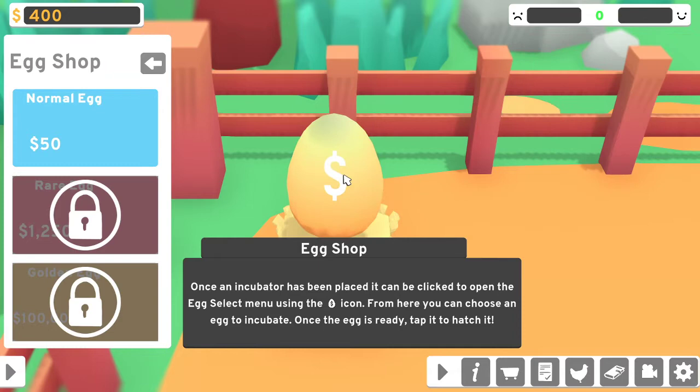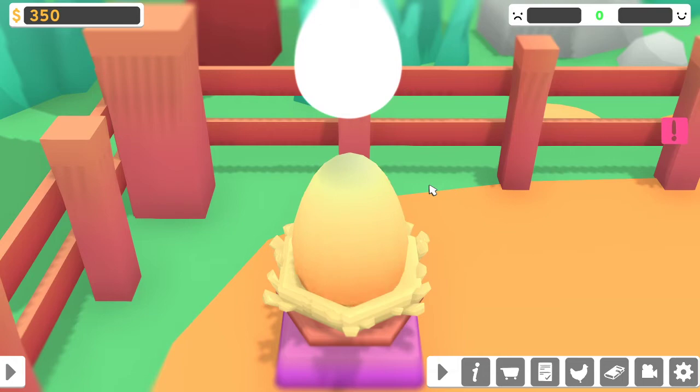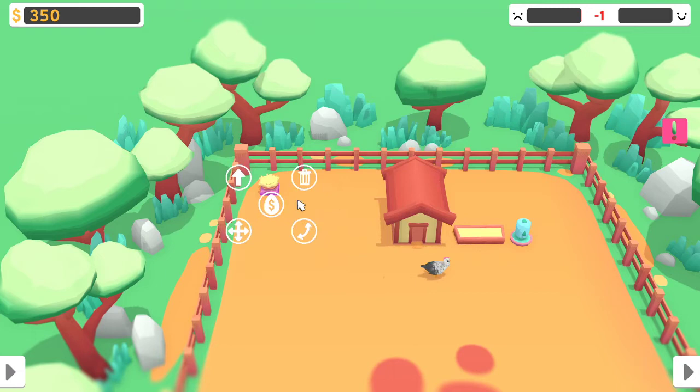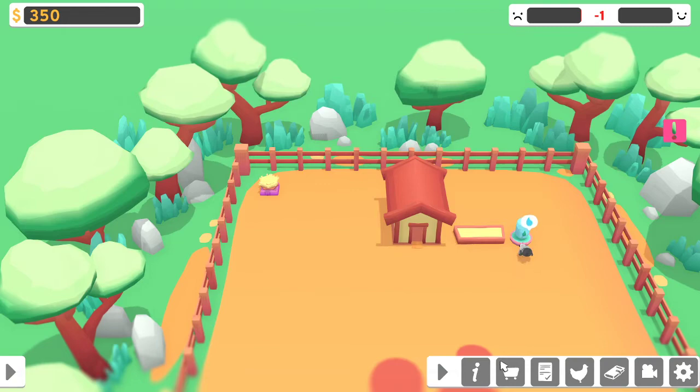Okay, first chook — chooks have needs. The higher the happiness, the more your eggs are worth. Does this mean my chickens are unhappy? It's a sad chicken. Oh, that's where the icon is — so I have to click on it. I can put this down here to buy more stuff. My big question right now is how do I make money? I'm assuming I'll figure that out soon enough.